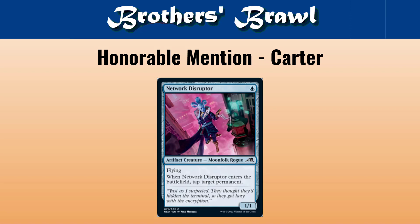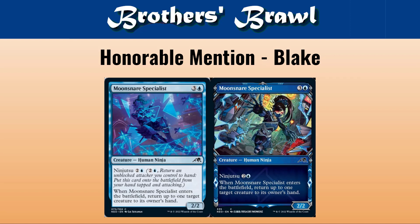Speaking of ninjas, I think we're both itching to talk about what is likely to be the top deck. My honorable mention is what I'm assuming is going to be maybe a one or two-of, or a sideboard card in a ninja deck — Moonsnare Specialist. This is three to ninjutsu, and you're pretty much always going to be ninjutsuing this. It bounces a creature up to its owner's hand. I've actually been playtesting this a little bit with a mono-blue ninjas build, and it's pretty fun to bounce a Mirror Enforcer back to your opponent's hand as you ninjutsu your Spellstutter Sprite back to your hand and really hit that tempo play.